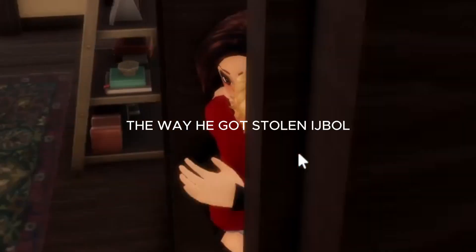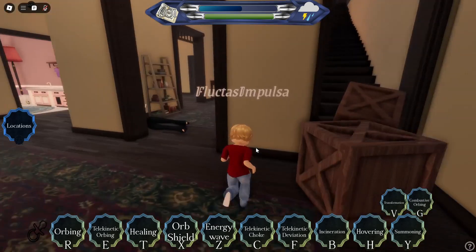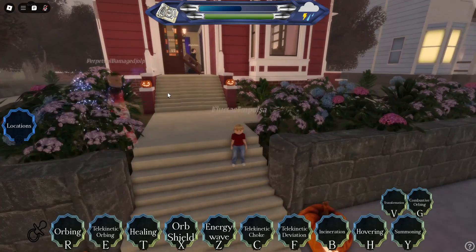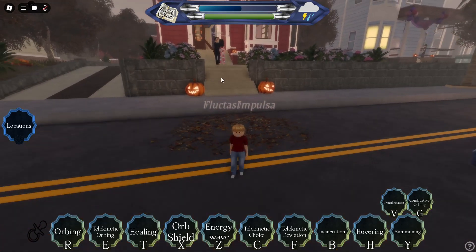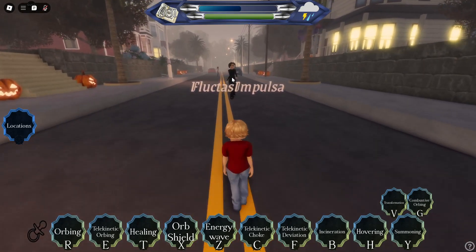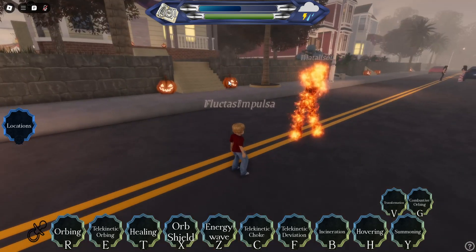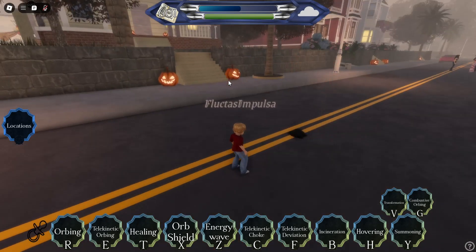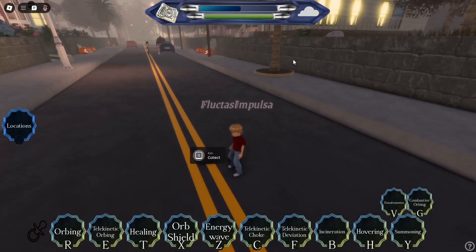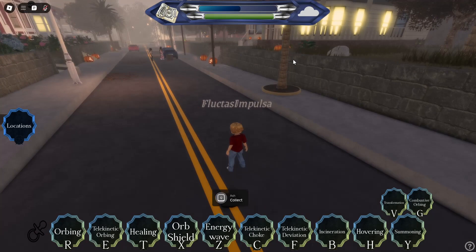Also when someone is carrying you as baby Wyatt you can fling them off. Next is incineration, which is B. If I click B on a target, they have to be a lower level witch or demon. If they are a normal witch they do have to be very low. When I click B you instantly incinerate them and turn them into ash. With ash you can do some special spells.